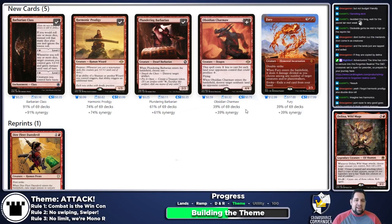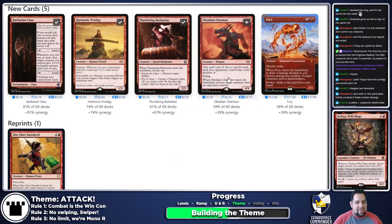We try to avoid actual infinite combos for webcam Commander. Once you start playing repeatable land destruction — like Obsidian Charmaw plus Delina — people will try to kill you very fast. I'm going to skip Obsidian Charmaw for now, though I'm tempted because a 4/4 flyer for two mana is really good by itself. Actually, I might throw it in — in a four-player game the odds of casting it at a discount are approaching 80%, especially on turns two through four.